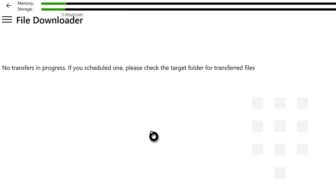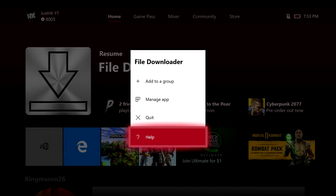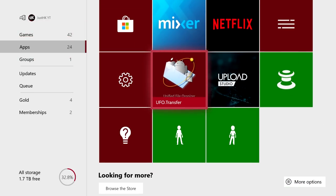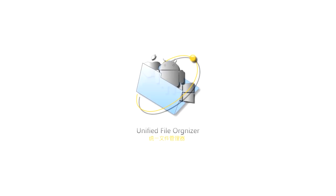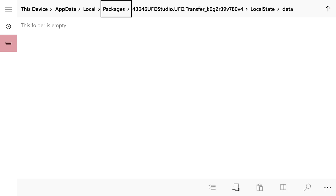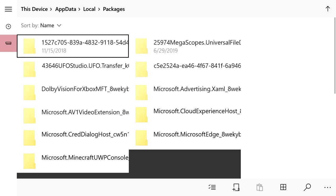Once that's done, you're finished with File Downloader — you can quit the app or leave it running. Now go to UFO.Transfer. You're going to get a white screen and the borders won't look great, so you need a decently sized monitor to see everything. Press the Settings button, then Open in File Explorer, and you'll be greeted with the file explorer page.